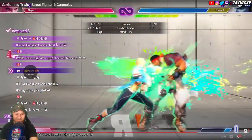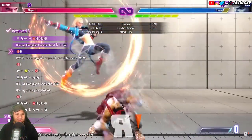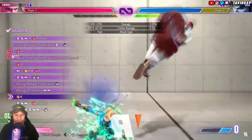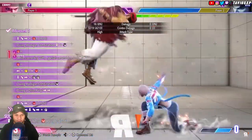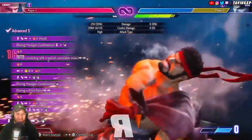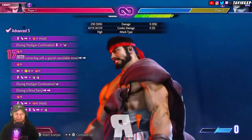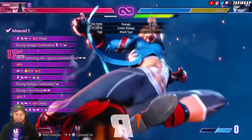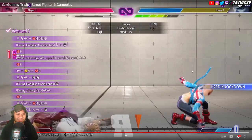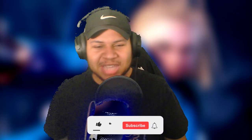That's my favorite of the hooligan series - hooligan into down, that's the hold hooligan. This is an I-want-to-kill-you combo because it puts her in burnout. That legitimately did 60% damage. You saved all your resources and now your opponent is dead - good luck.